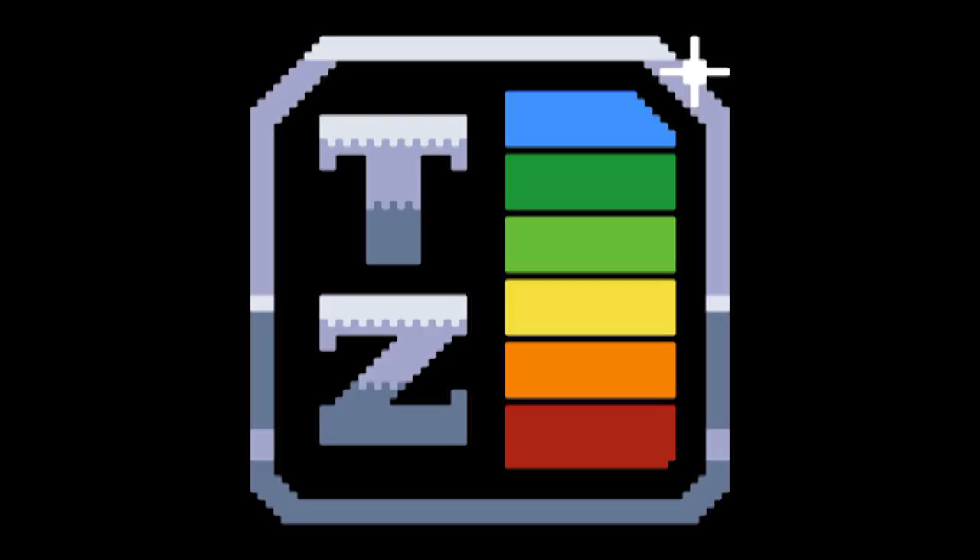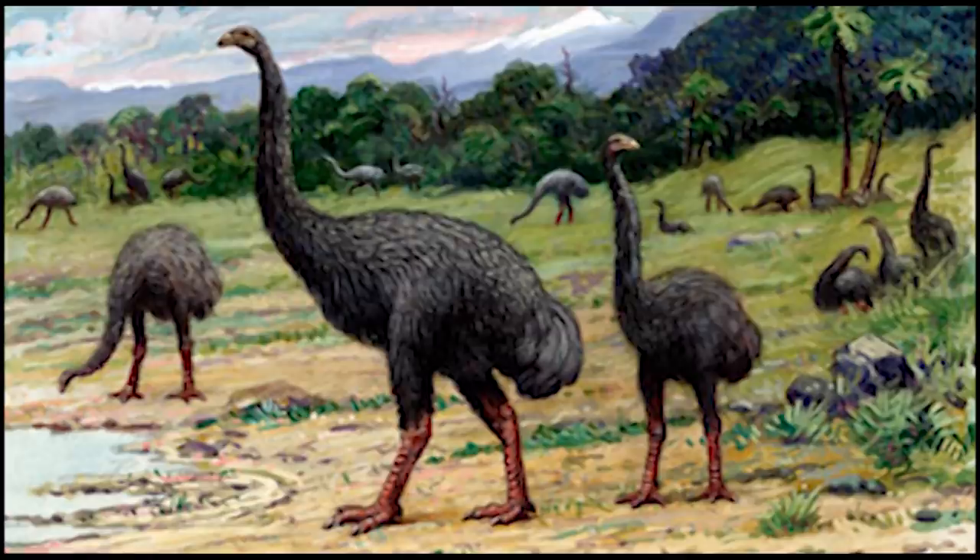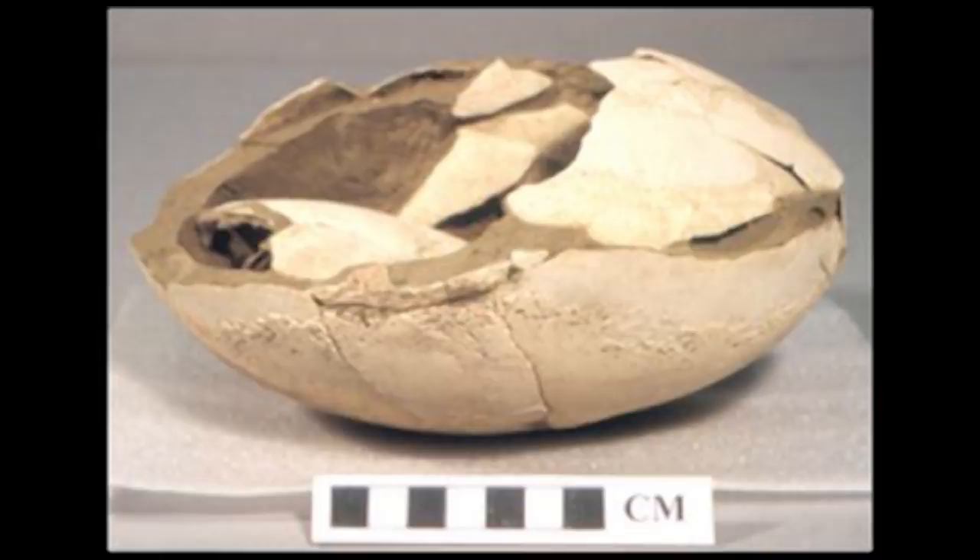So yeah, as tempting as this build might look, don't get suckered in. Consider that the two strongest examples of flightless bird builds — the elephant bird and the moa — were both completely suppressed by thieving-based classes which raided their respawn areas, forcing them to quit the servers completely.